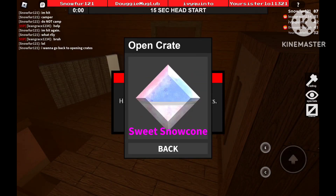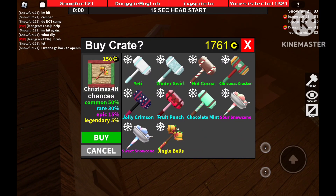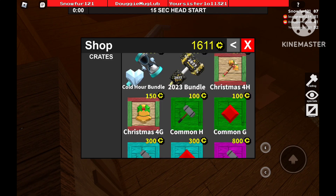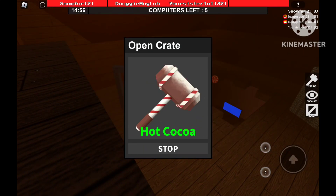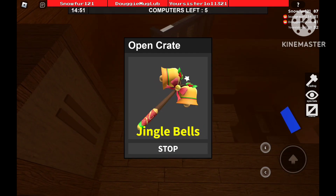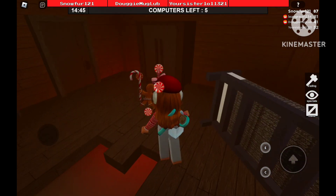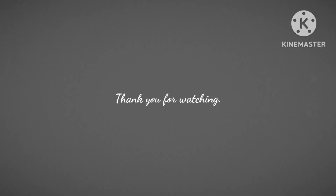Let's hope we get the Jingle Bell — three, two, one. And we got the Sweet Snow Cone, that's not bad actually. For the hammers, I'm going to get it — three, two, one. Oh, another Christmas Cracker? I want to get another hammer because I literally got another Christmas Cracker hammer. So three, two, one — I got the Chocolate Munch, that's not bad too. And I'm just gonna start playing the game now.